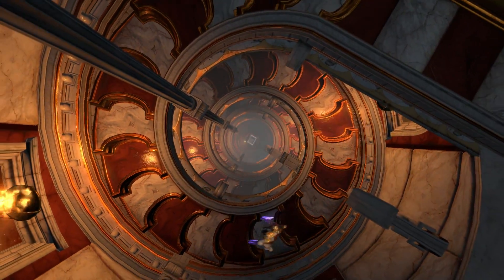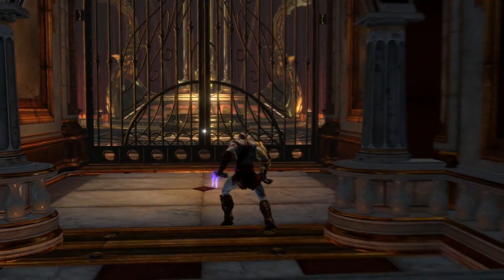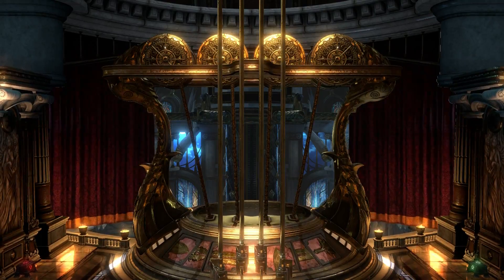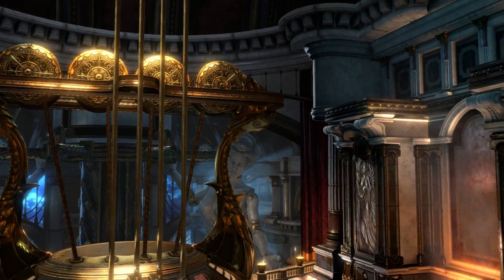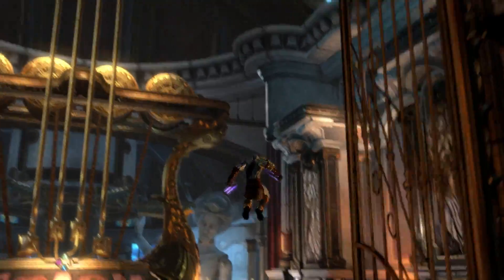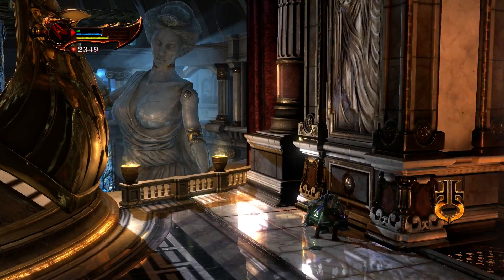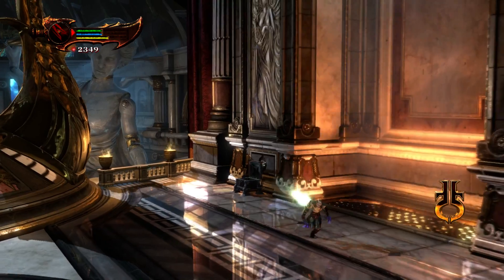I'm starting to like the Hades Claws. I really like the other claws better but the Hades Claws are really starting to get powerful. I like those PlayStation buttons up ahead. There's some health over in that corner — I'm not even going to take a chance, I'm booking it over there. With the Hades, the might of Hermes, I will open this health. There we go.